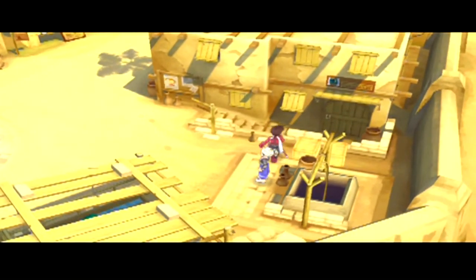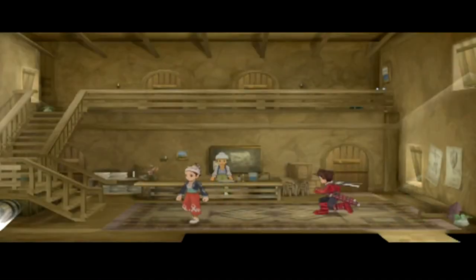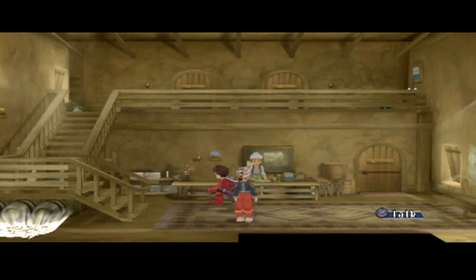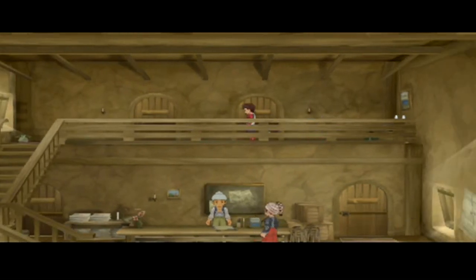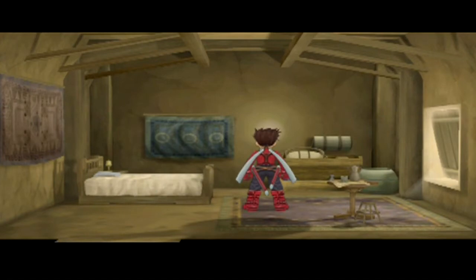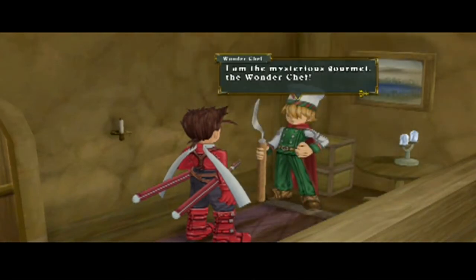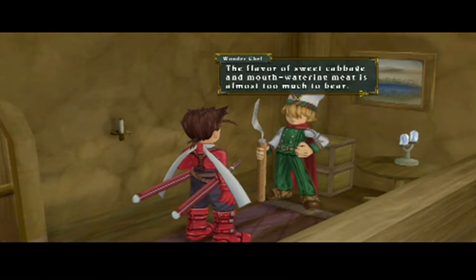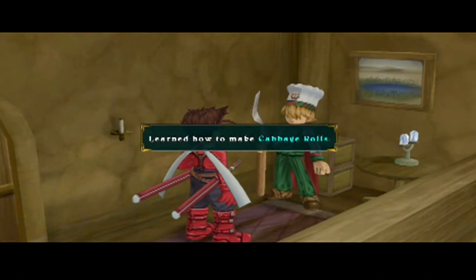Now you can go to the inn — right there's the inn. The stairs are here. Go in the inn. I do believe on the top floor — just like in Star Ocean, an inn is the source of saving. There's an examine right there in the corner. It's just your generic inn room. The Wonder Chef! Is this Gordon Ramsay? I am the mysterious gourmet Wonder Chef. The flavor of sweet cabbage and mouth-watering meat is almost too much to bear. I shall teach you the recipe for cabbage rolls. He'll teach you new recipes every time you find him.